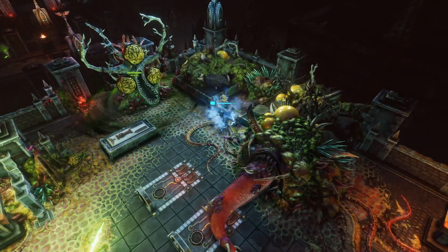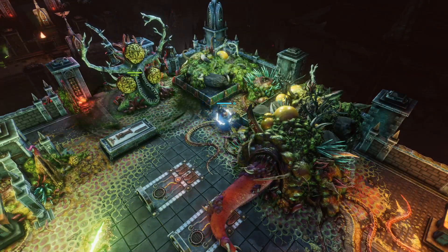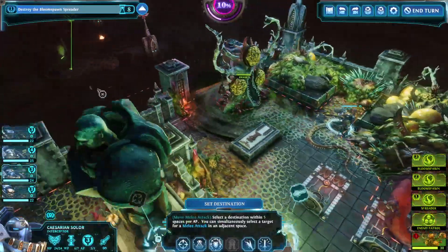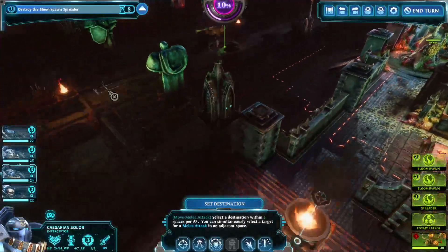If there is a pack, we have enough to deal with it. Okay, it's just out of range. That should mean we have room to hit the tree and then essentially reset onto it, then come this way.